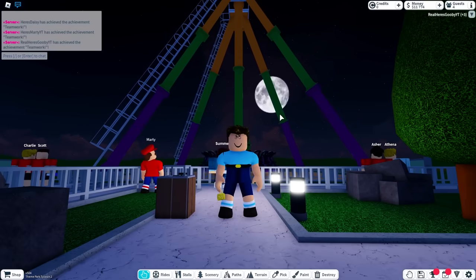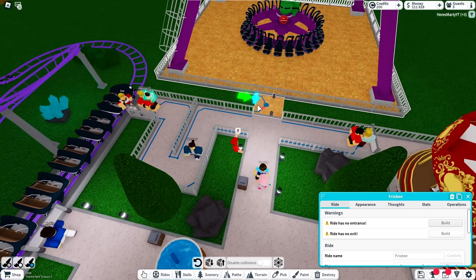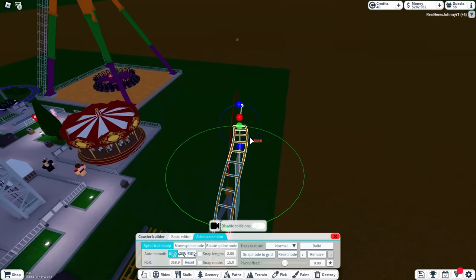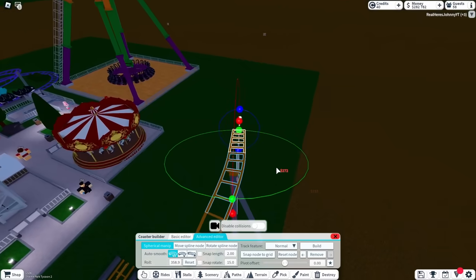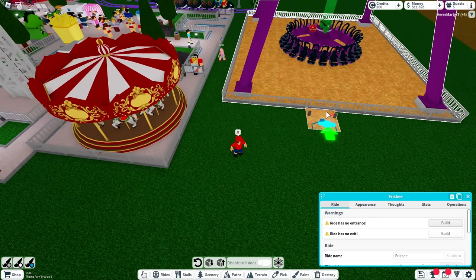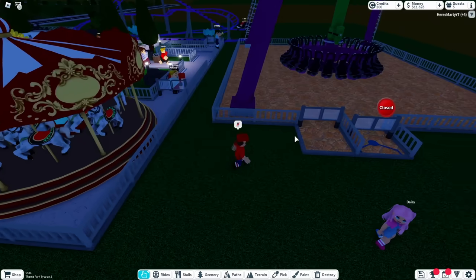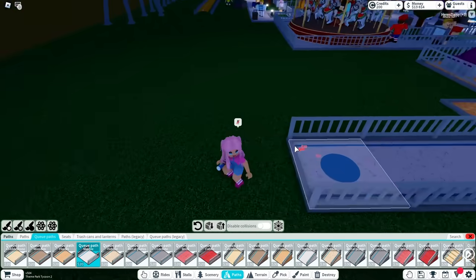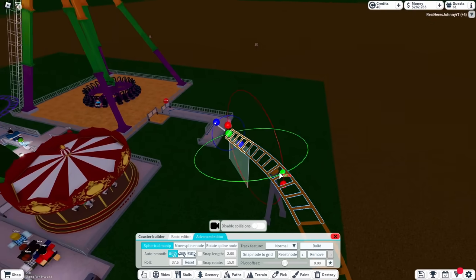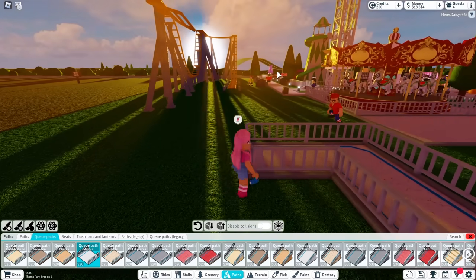I just did something crazy — whoa, that's the coolest one I've ever seen! I might have just bought the Frisbee. No freaking way — you bought a Frisbee?! That is so awesome. Is this the entrance? Yep, this is gonna be the entrance. I'm gonna make a queue pack. I gotta put my roller coaster through here — watch out!